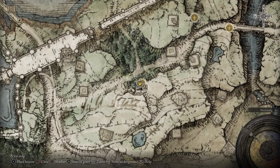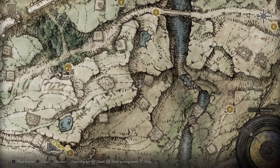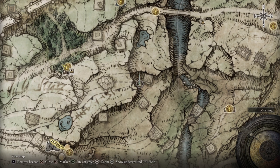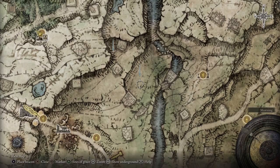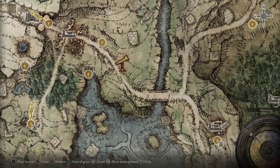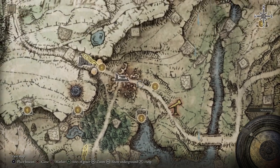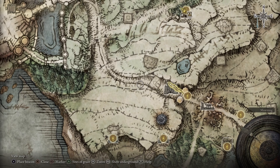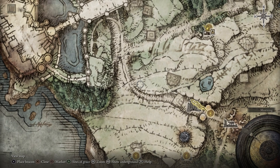Let's go ahead and go into our map and mark some stuff. We're going to put a marker right here, and then we're going to put a marker right about here, and then a marker in this encampment. One more over here, and then lastly, if we come all the way over here past Stormgate, we're going to put a marker right there.